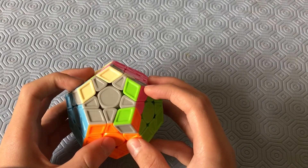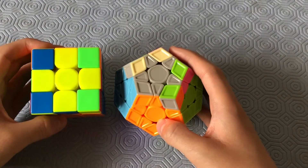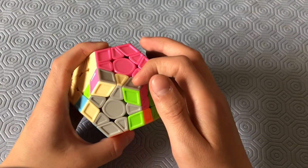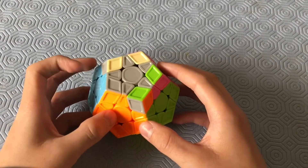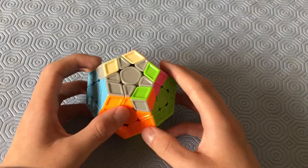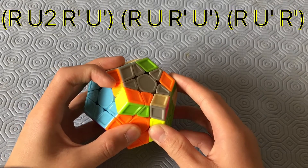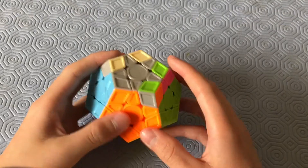This is the first case with more corners. It somewhat resembles a 3x3 case, but the algorithm for that won't work here. Recognize that you have a pair of headlights — put those in the back right. You also have a separated pair of headlights, and you want both facing the bottom left. Then do: R, U2, R', U, R', U', R, U', R'.